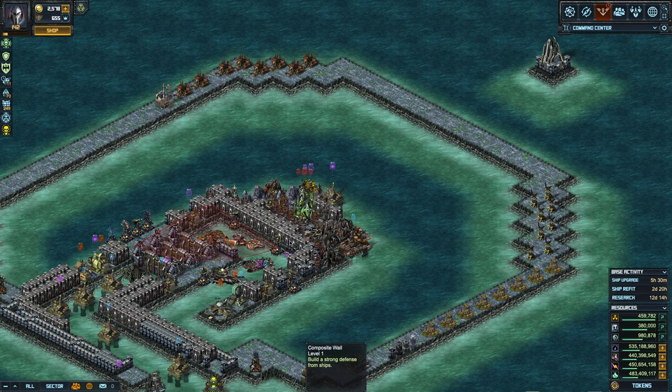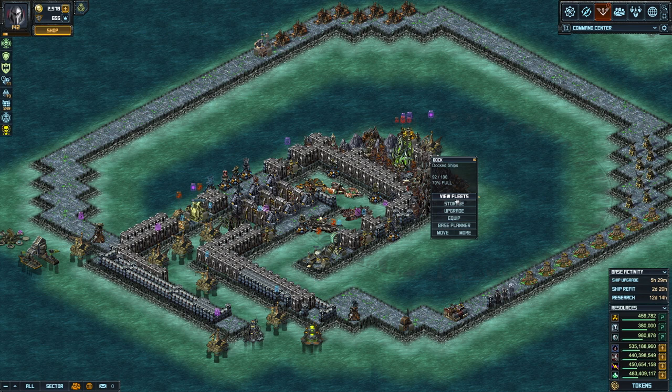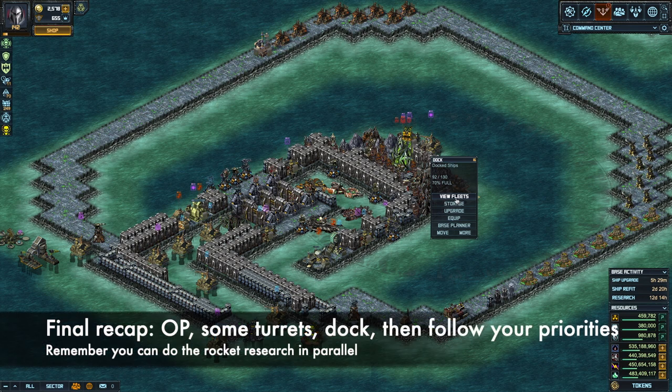That covers outpost and turrets. I recommend doing a few turrets with tokens, or maybe save some tokens and wait for next week to see the Power Transformer and what needs to be done — keep some in stock. After that, the next step is probably the dock, then the Saw Factory.